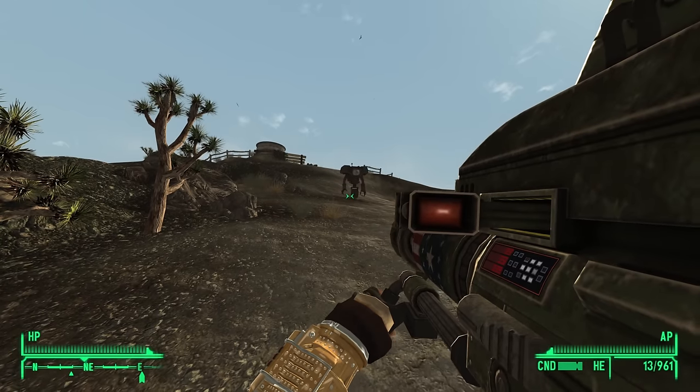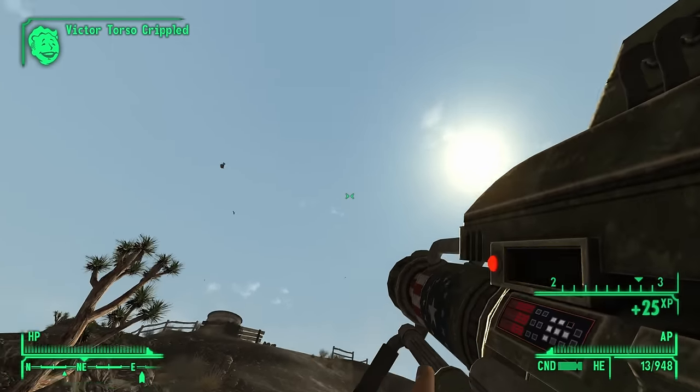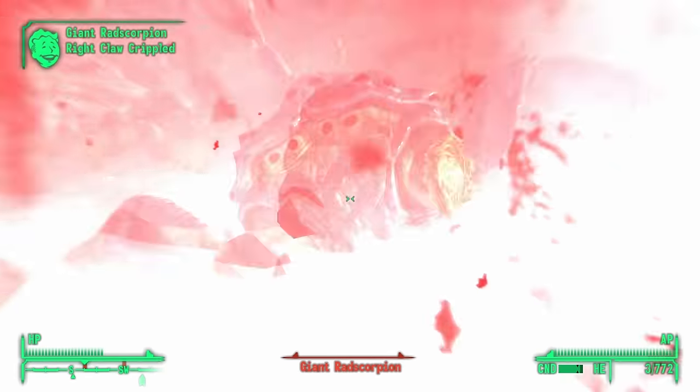Red Glare — fully automatic rocket launcher. It's heavy and super expensive to use because you just dump rockets. But I can't stress this enough: it's a fully automatic rocket launcher.